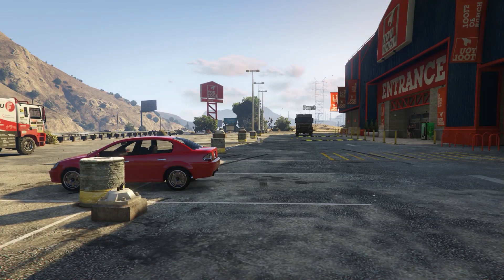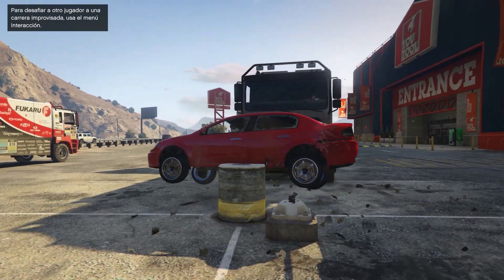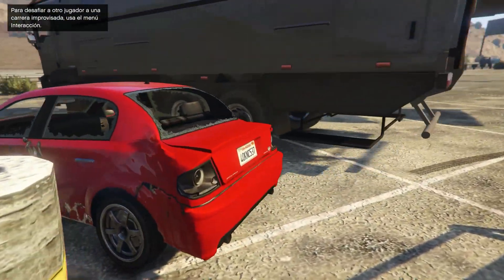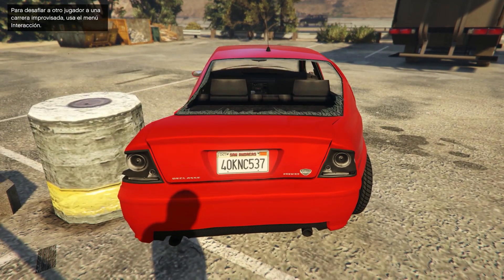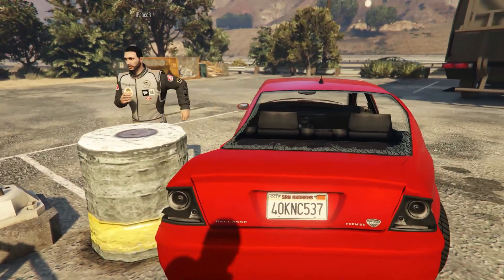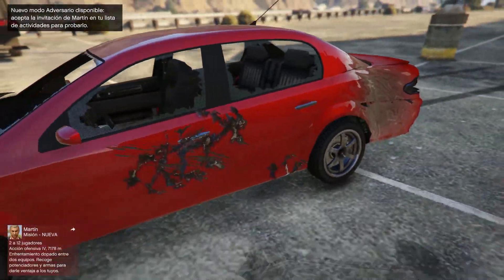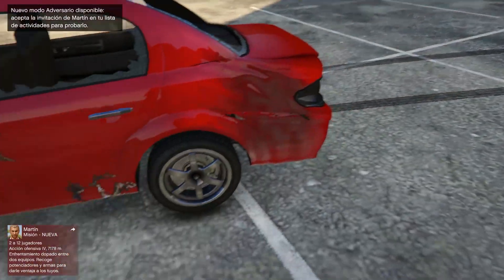Vamos, vamos. A ver qué daño le hace este. Se ha subido encima del coche. Tengo una estrella. ¿Has visto cómo se ha quedado? Está absolutamente doblado. Los daños a estos coches de la calle son bastante mayores. Este está mucho más doblado por ser un vehículo sin blindar y sin nada.